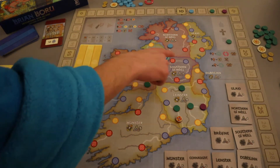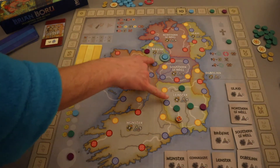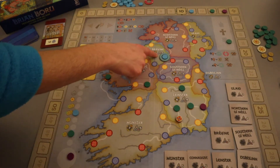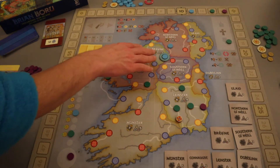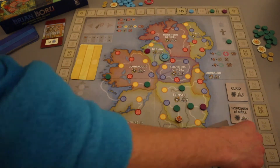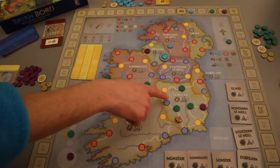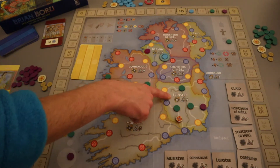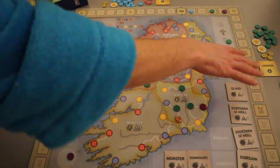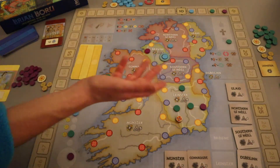Then comes the claim regions phase: check if any regions trigger based on having a certain number of cities or strong cities. Only two regions trigger here—one area has at least three cities counting the monastery ring bonus, so the player controlling it (blue) takes that region token worth three points at game end. Another region also triggers and goes to green, who has the most there. Importantly, in case of a tie later, the token stays with whoever claimed it first.